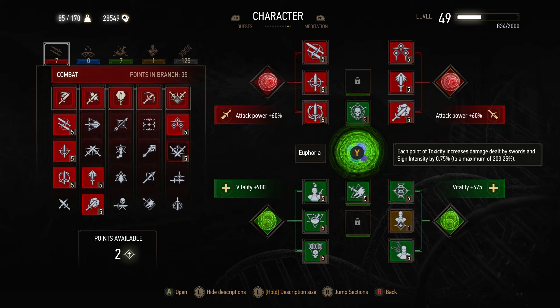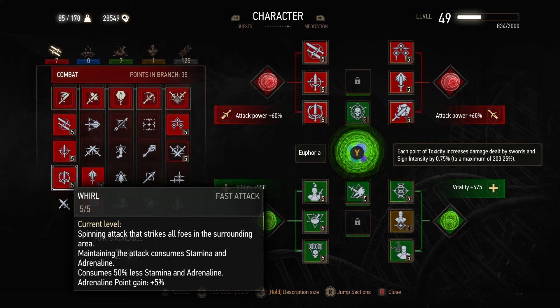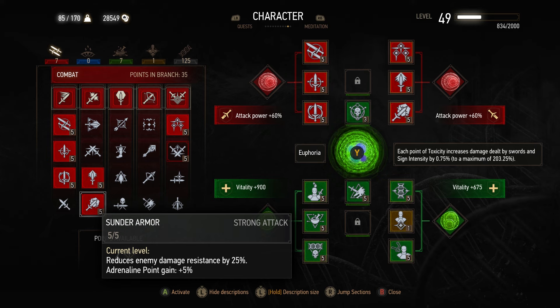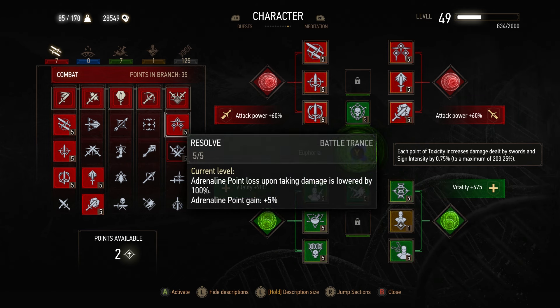Moving into the combat tree, we're going to pick up Muscle Memory, increasing our fast attack damage; Precise Blows, increasing our fast attack critical hit chance and damage; Whirl, because it is a fantastic AOE ability for multiple human enemies and probably the most damaging ability in the game against larger monsters that are staggered or those that you have an opening against; Rend, because it is a fantastic on-demand burst with a strong attack and has very powerful synergies with both our decoctions as well as our 3-piece bonus for the cat school gear; Sunder Armor, because reducing the enemy's damage resistance will increase our own damage; and then Resolve, because having our adrenaline points maintained at 100% is very important to maximize the damage potential of this build.